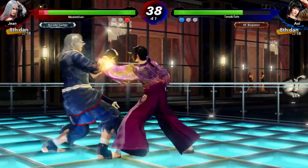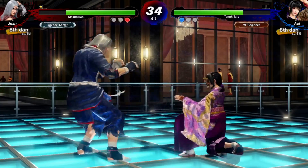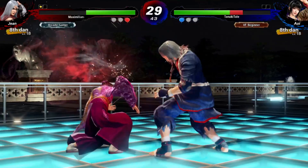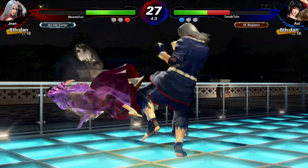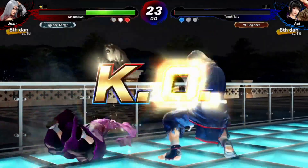Shouldn't have guarded for that long. Go for the mix-up. Could have gotten a better punish there probably too. So that must have been a counter hit, which means I got the crumple state, so I got a free ground grab there. I think that's how that works, because they don't always fall when I do that move.